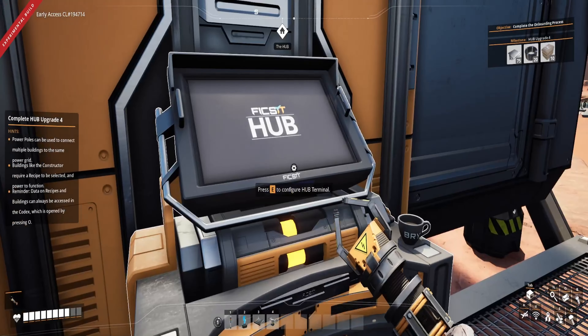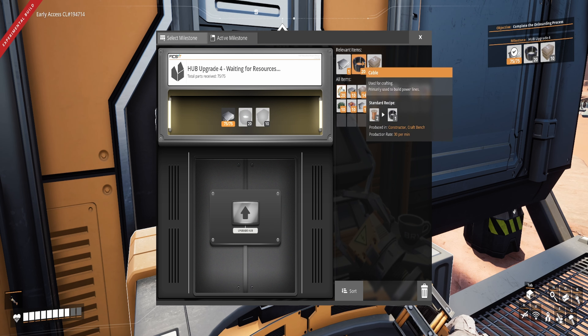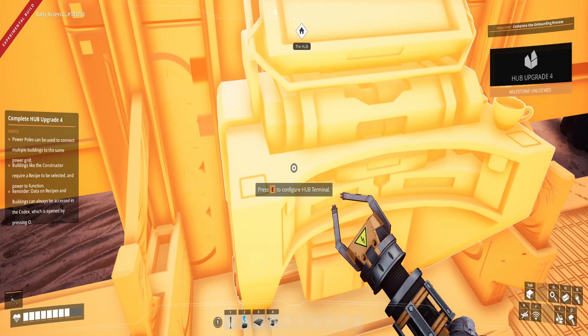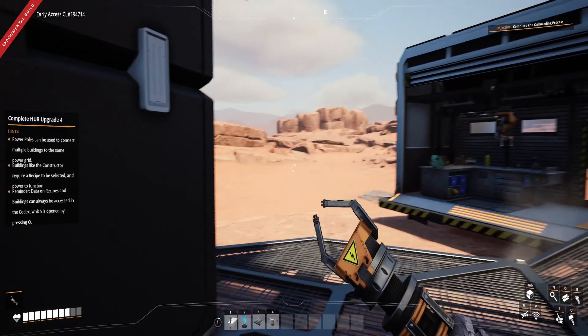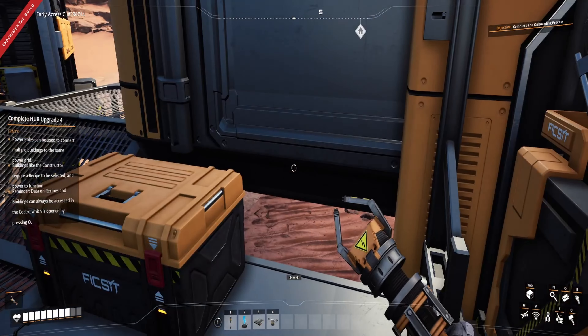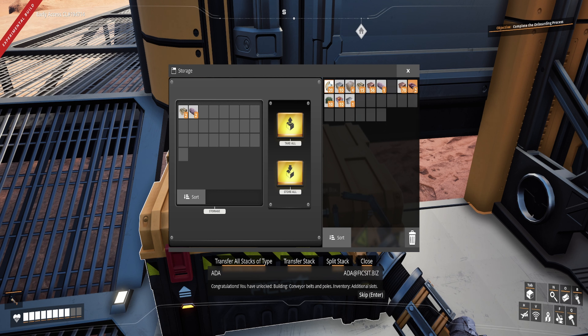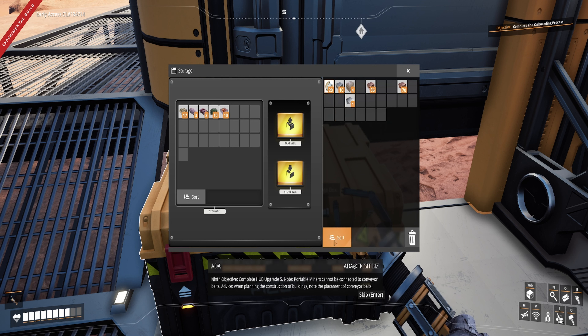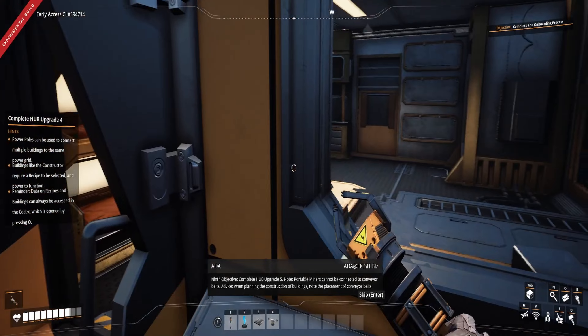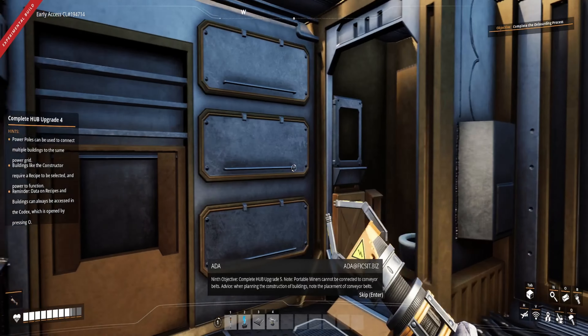All right, ladies and gentlemen, it's time for Upgrade 4 — boom! We now have conveyor belts and poles, and more inventory slots. Ninth objective: complete Hub Upgrade 5. Note — portable miners cannot be connected to conveyor belts. Advice: when planning the construction of buildings, note the placement of conveyor belts.